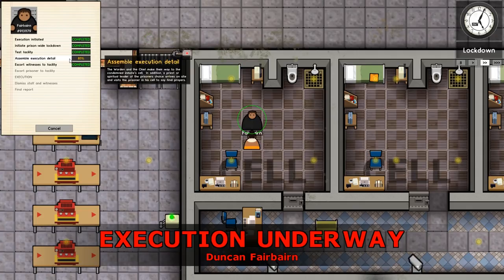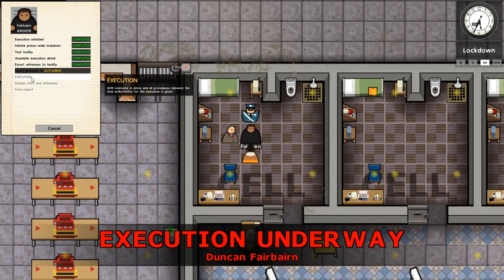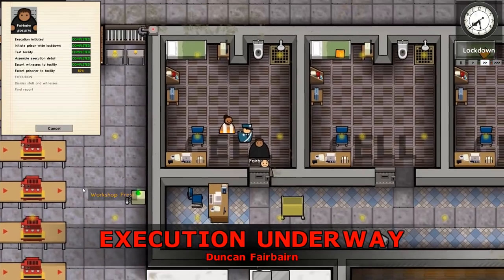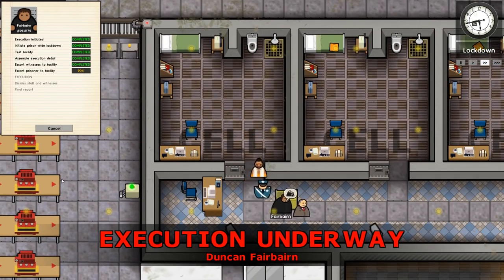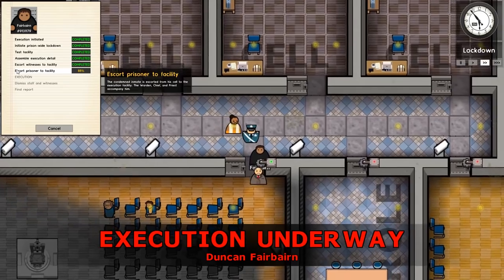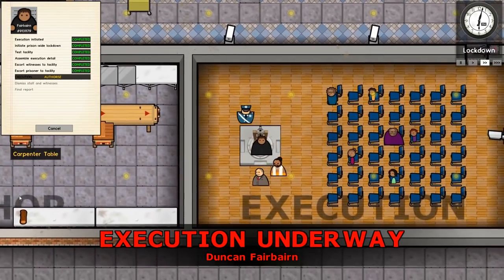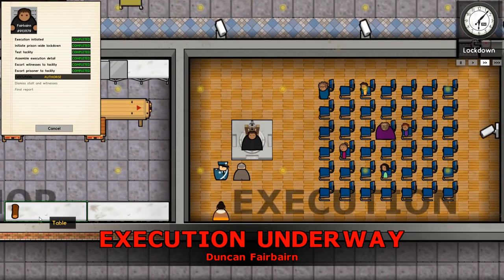The priest or spiritual leader of the prisoner's choice arrives on site and visits the prisoner to say a final prayer. Can't go up to max speed - it just doesn't happen. The execution detail percentage went down - I wonder if the warden is running further away. Do they have jail keys? I don't know if they have. There is the warden and there is the chief. Apparently the chief doesn't have keys - he should do. Escort the prisoner to the facility at 84% because they are next to it. I'll force open the doors.